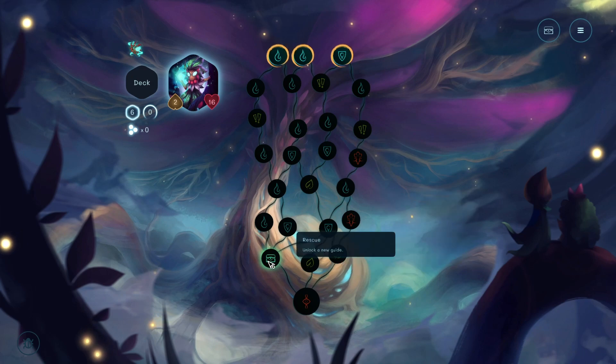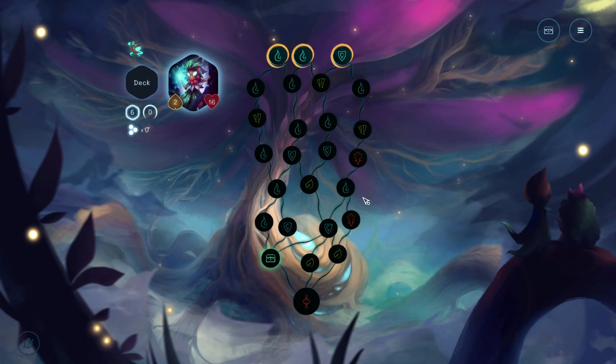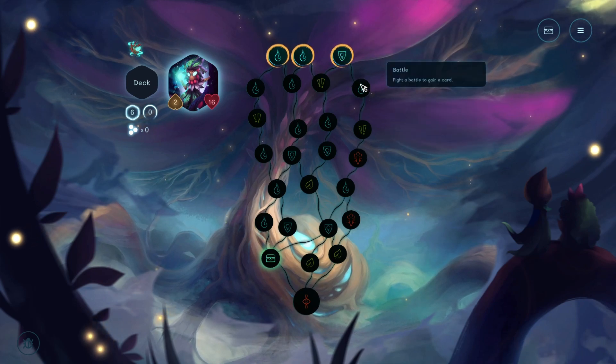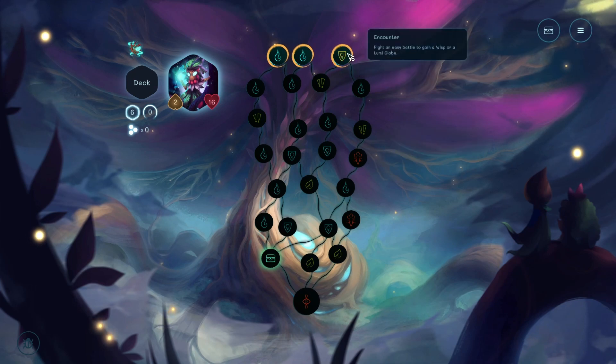This is quite familiar to players of Slay the Spire. Oh look, Rescue - unlock a new guide. So let's see... I want to go this way because I want to fight the Elite and get a trinket.